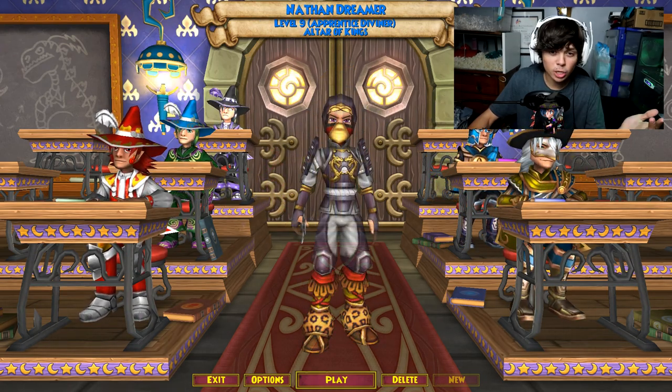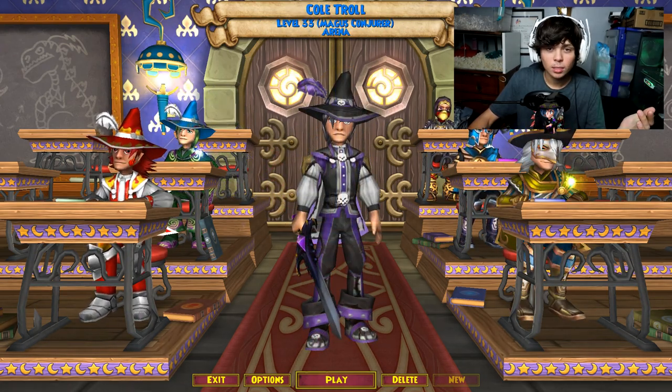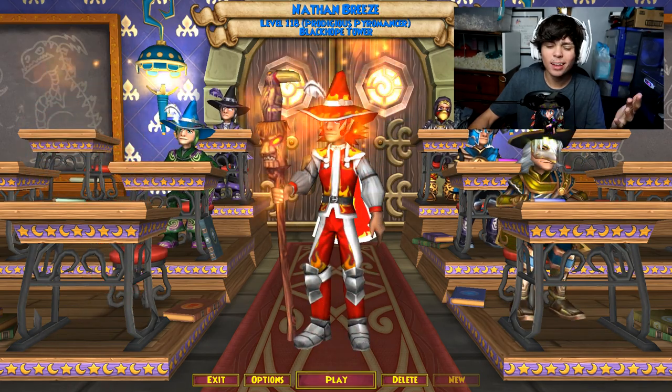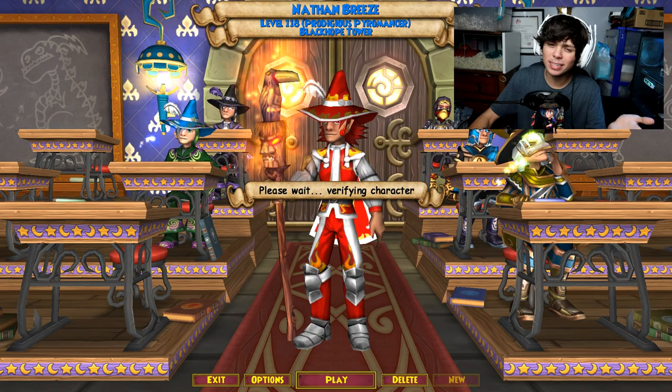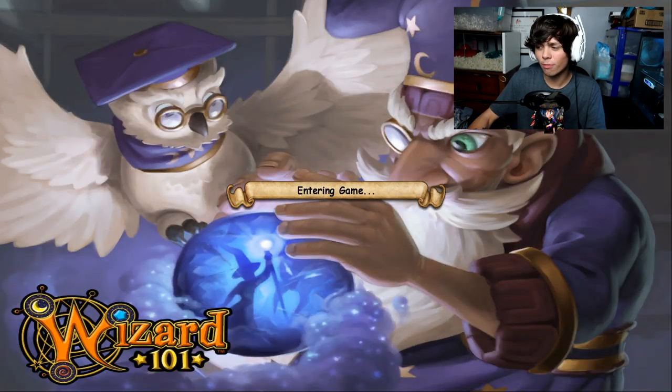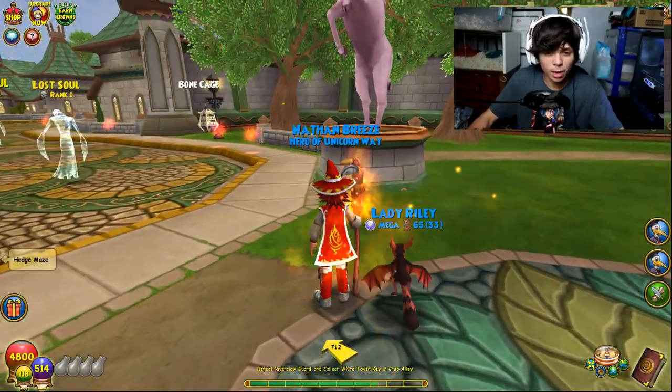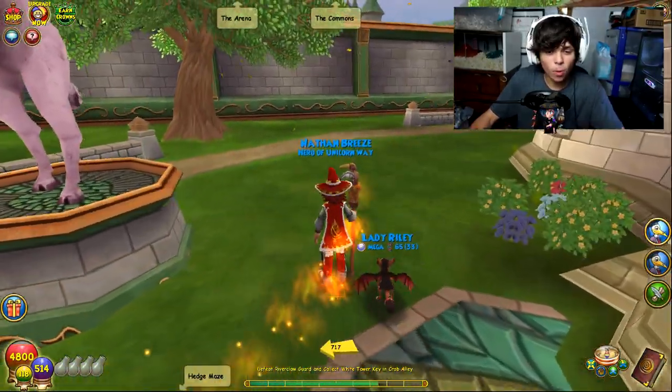So we're at the loading screen right now. I don't know which character I should get on — maybe Kultural? No, actually I'm going to get on Nathan Breeze because it's been a minute. This guy gets no love and I feel like he deserves some more attention. All right, here we go. We're in Unicorn Way.